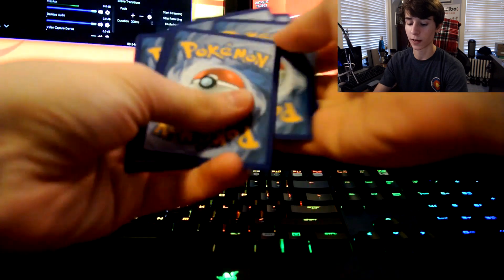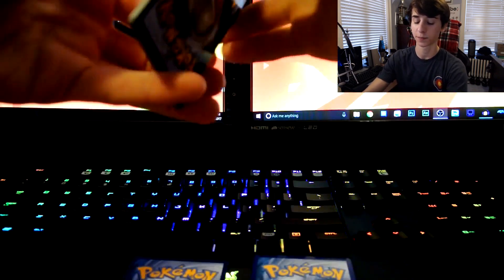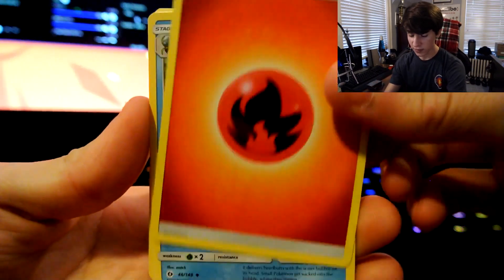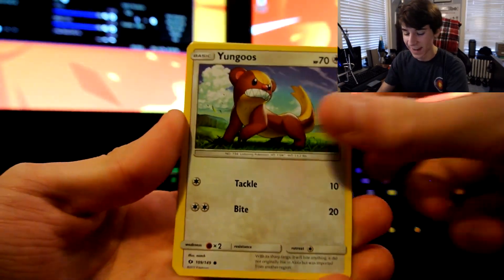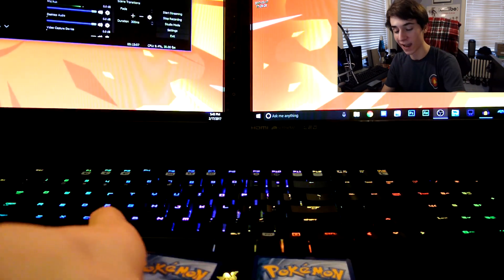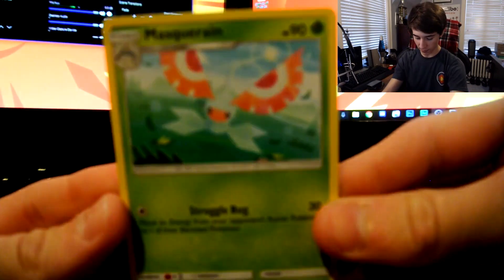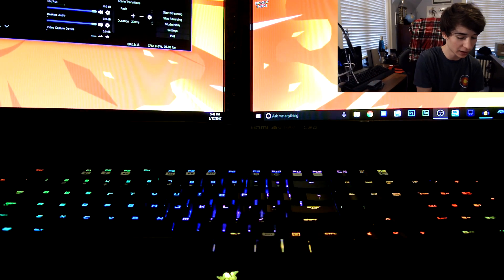This is the last pack of the box. Hopefully maybe it'll have something in it — if it does I'm gonna freak out because that's actually insane. Fire energy. Should I do ASMR? Definitely not. Definitly not. Why did I even consider that was a good option? Anyway, we have a Croconaw reverse rare and a Masquerain. So unfortunately — not really unfortunately — nothing else. Can't really complain. Cannot complain at all.